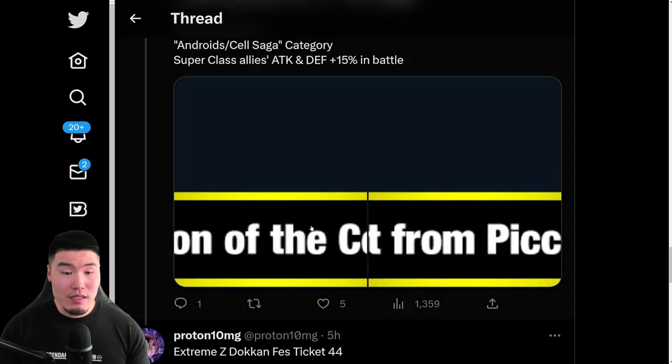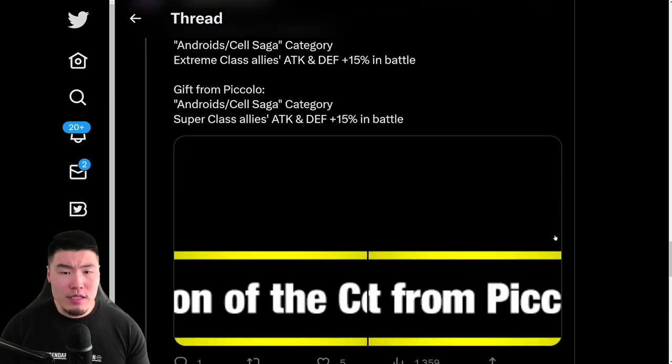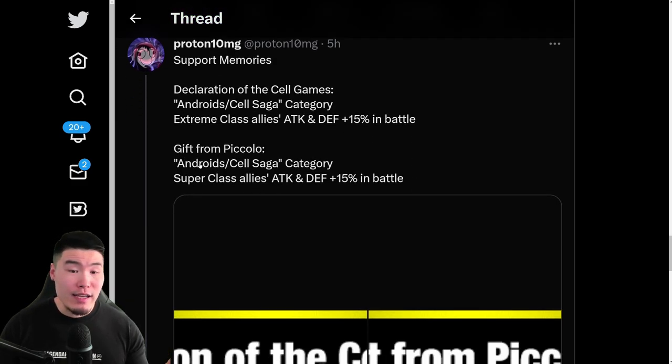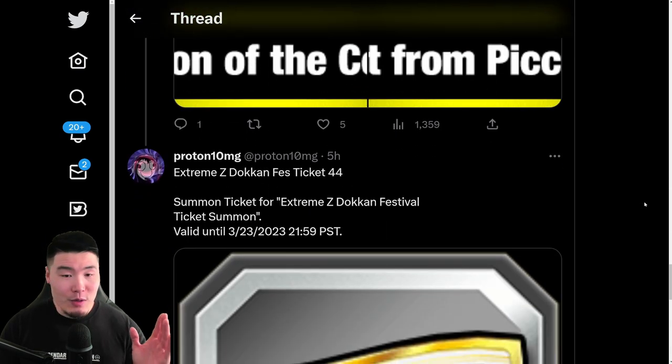We got some support memories. This one is Declaration of the Cell Games, and the other one is Gift from Piccolo. We don't really have a preview of the actual images, but yeah, two new support memories. The effect for Declaration of the Cell Games is Android/Cell Saga category Extreme Class Allies, Attack and Defense plus 15% in battle. And then Gift from Piccolo is Android/Cell Saga category Super Class Allies, Attack and Defense plus 15% in battle. If I'm reading this correctly, I believe it's for the entire fight — the duration of the event — which is quite insane. That's actually very, very good.